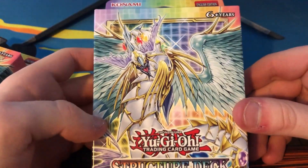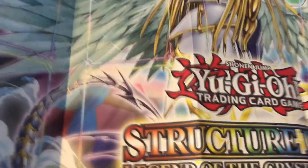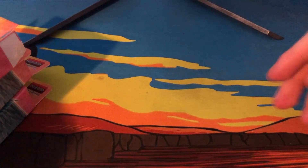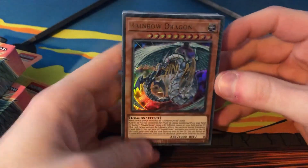Here we have them — really nice box art, to be fair. Let's just open one of these bad boys. Of course you get the mat with the big boss monster on it, which is pretty cool. And there you go — look at the Rainbow Dragon on the front. Let's just open all of them.